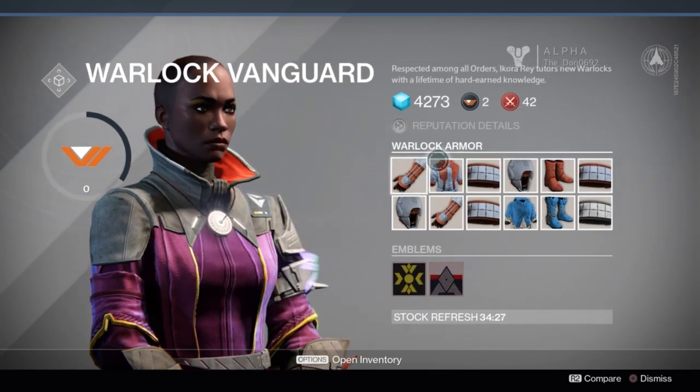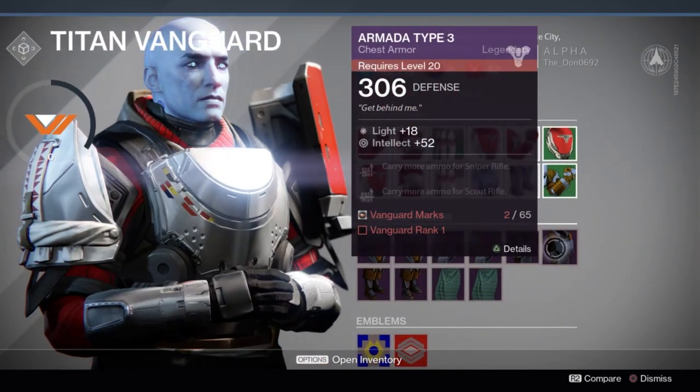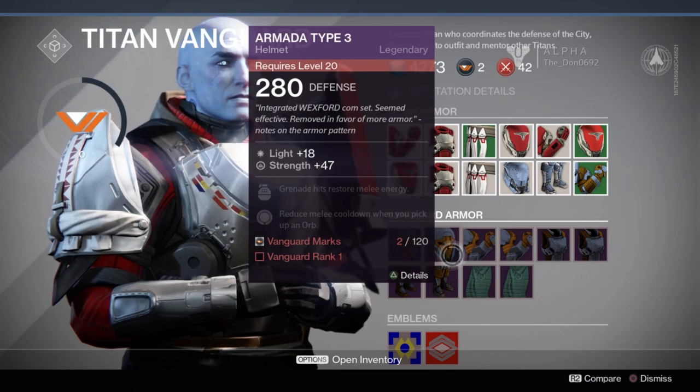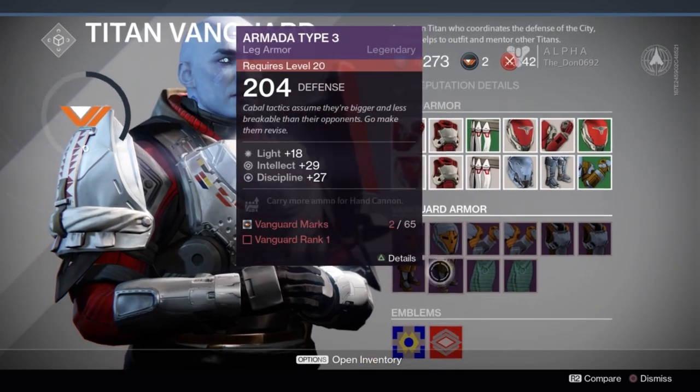Sorry about that — I was in the wrong one. This is my guy. So with Vanguard, you're going to have to get to rank 1 and have Vanguard marks to unlock this armor. Now, it is level 20, so we're not going to be able to get it in the alpha, but for future game reference we will be able to get it, so just keep this in mind.